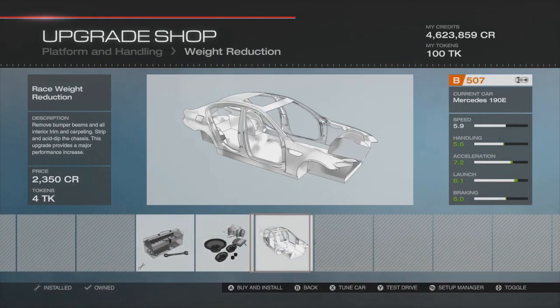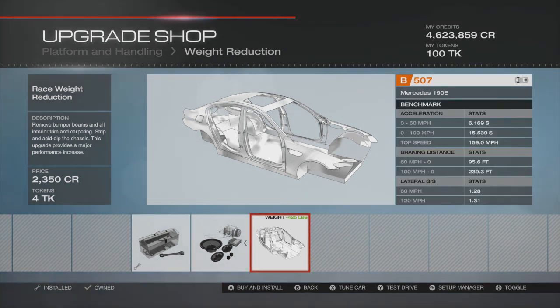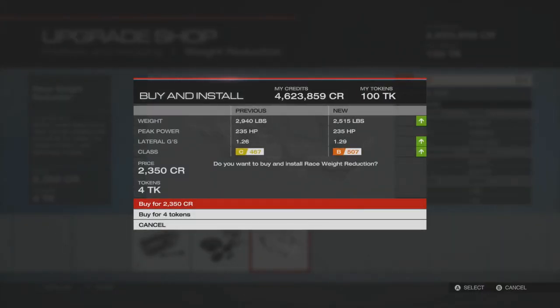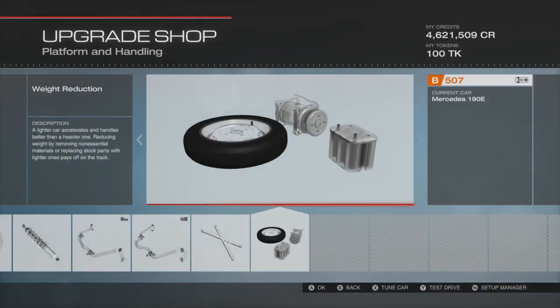For weight reduction, I'm going to add maximum weight reduction - it's one of the things that helps the most, along with the tires. Having the car as light as possible is key. We can see we're now up to B507, so we've got enough room to add a few extra bits and tinker with the engine upgrades.